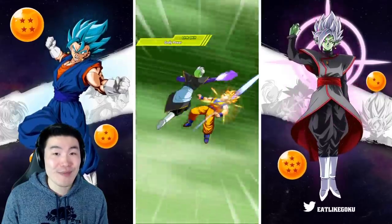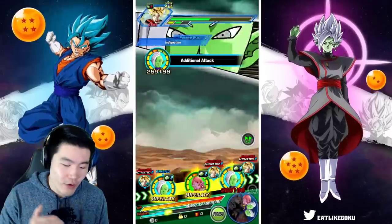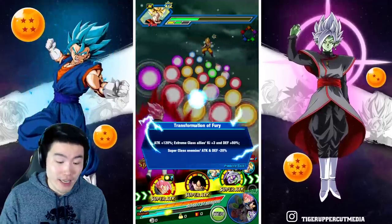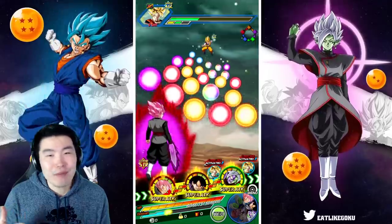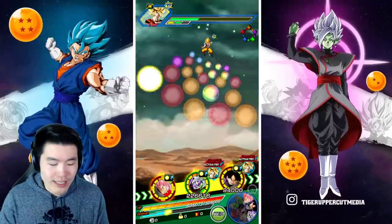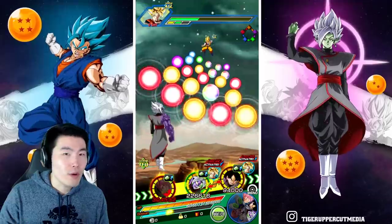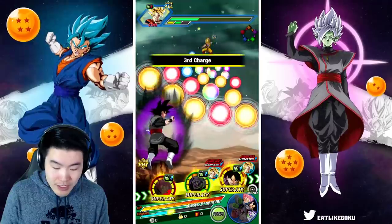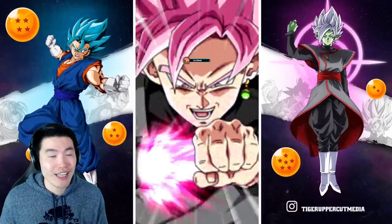I'm very impressed by his damage. Now the question is, can he take a hit? Because Tech Fusion Zamasu's issue was never damage. When he first came out he hit really, really hard for the time, and then over time he became less impressive because units started hitting a lot harder. His damage was a little bit meh — before his EZA he was hitting for about 1.5, 1.4 million, which is okay, nothing crazy. And now he's doing pretty much double that. So he does hit a lot harder, but he was never good defensively.